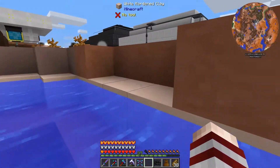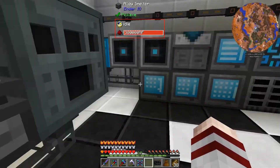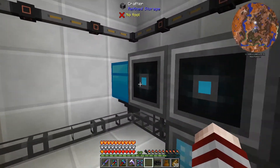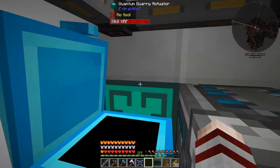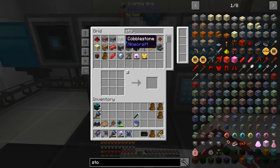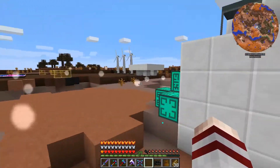I needed more energy, so I decided to make this quarry system because I was tired of mining all the time. Now we have plenty of resources — over 20,000 iron ore. I wish I could limit the speed of the quarry because it's very fast. I put a filter so I don't get too much useless stuff like stone, though I did get a lot — about 2,000 — but that's fine, we always need some.